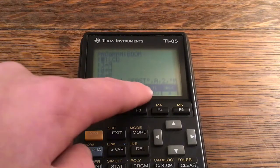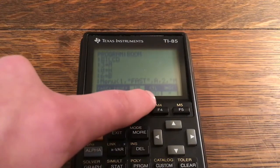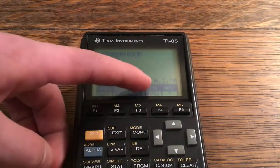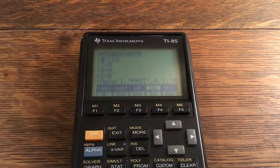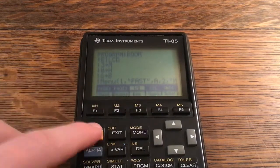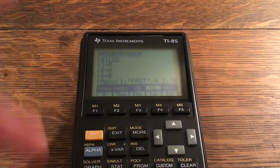To switch to the Control tab, click Second and F4, which gives you M4 — remember the yellow button gives you the yellow function. Clicking Second then Control scrolls you over into the Control tab. To get back to IO click Second F3, and Second F4 gets you back into Control. This is where you find If, Then, Else, For, and While.